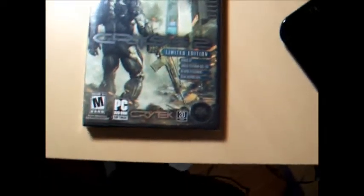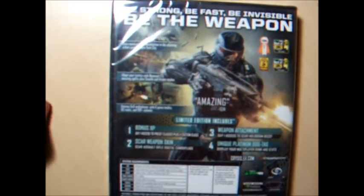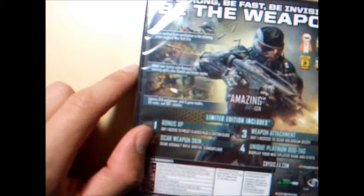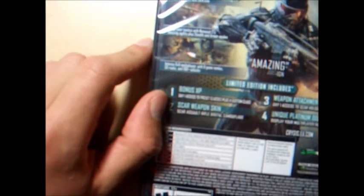The game is for 17+, but who cares? At the back, we'll see: be strong, be fast, be invisible, be the weapon. All the rewards right here. Save mankind from annihilation in the stunning urban jungle of New York City. Adapt your tactics with Nano Suit 2 — amazing agility plus stealth and armor modes. Also intense 6v6 multiplayer with 6 game modes, 50 ranks, and 100 plus unlocks, says right here.